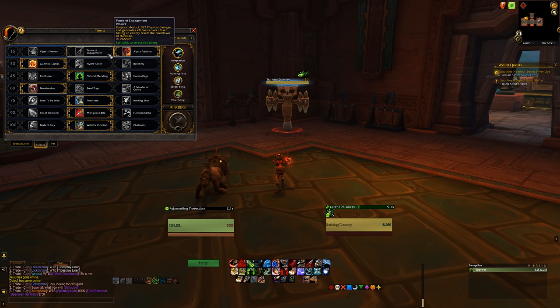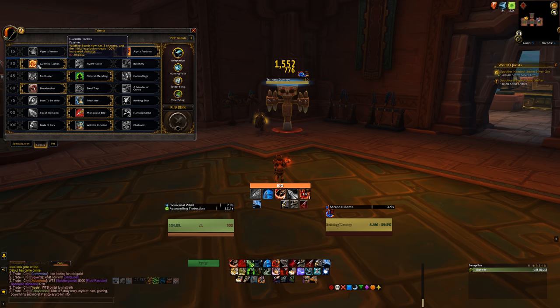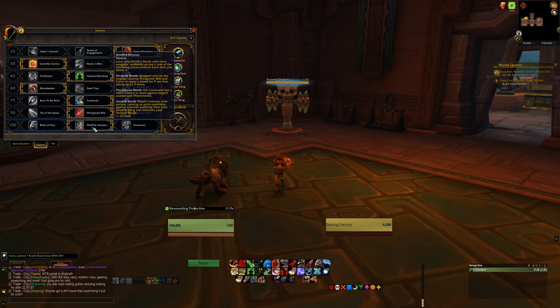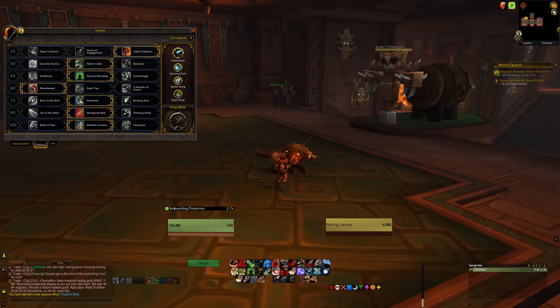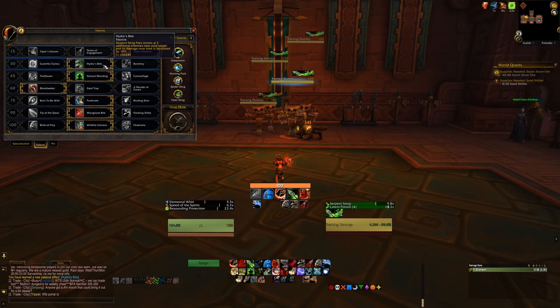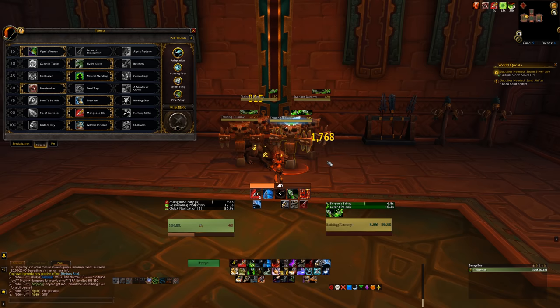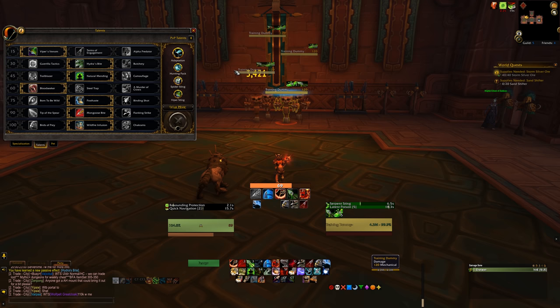The second tier is AoE-type choices. Gorilla Tactics grants your Wildfire Bomb two charges and increases its initial damage by 100%. This tends to be the go-to for single target at this point in time, mainly due to the last-tier talent Wildfire Infusion, making those two charges really quite valuable. For AoE or Mythic Plus it's also amazing, especially if you're craving burst. Hydra's Bite is really great too, obviously only useful for Mythic Plus or cleave fights — your Serpent Sting now affects 2 additional targets for a total of 3, with total damage increased by 10%. If you take this, you really need Viper's Venom; the combo turns those procs into really amazing cleave damage. For bigger trash packs, especially on Teeming Week, Gorilla Tactics will take the cake.